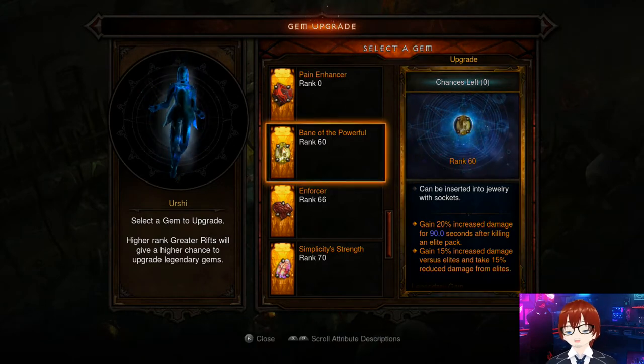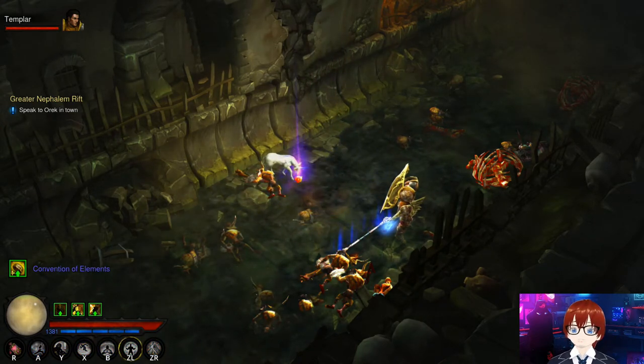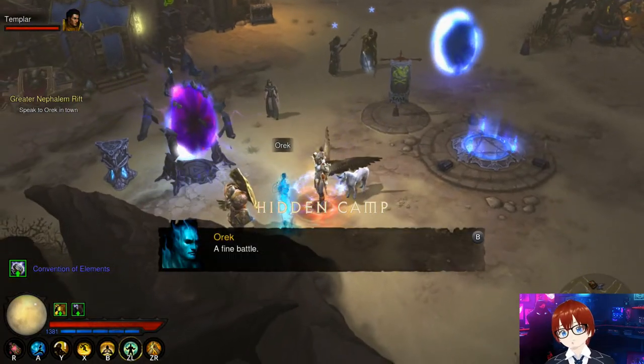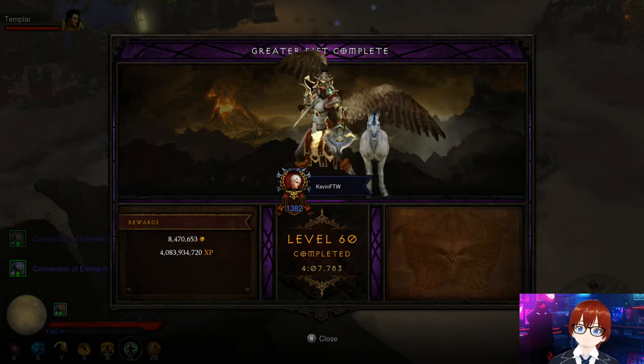For legendary gems, I recommend Taeguk first and foremost as it's very important, and Gogok of Swiftness because you want as much cooldown as possible. That was Greater Rift 60 — four-minute clear time, pretty fast and efficient.